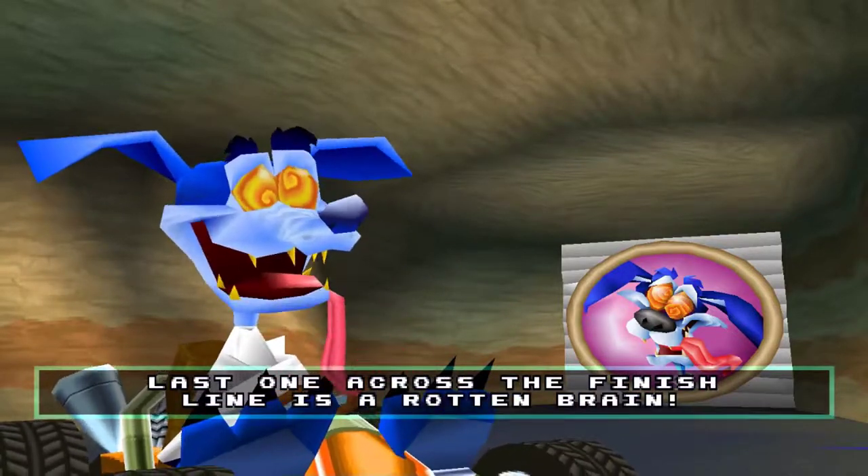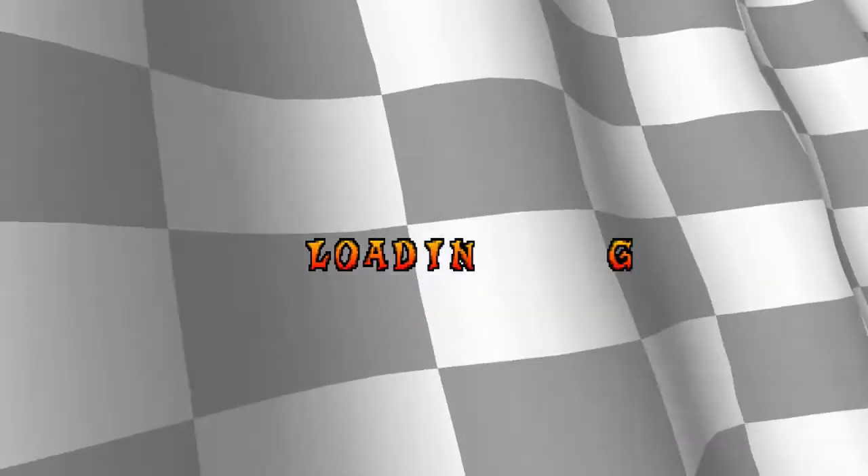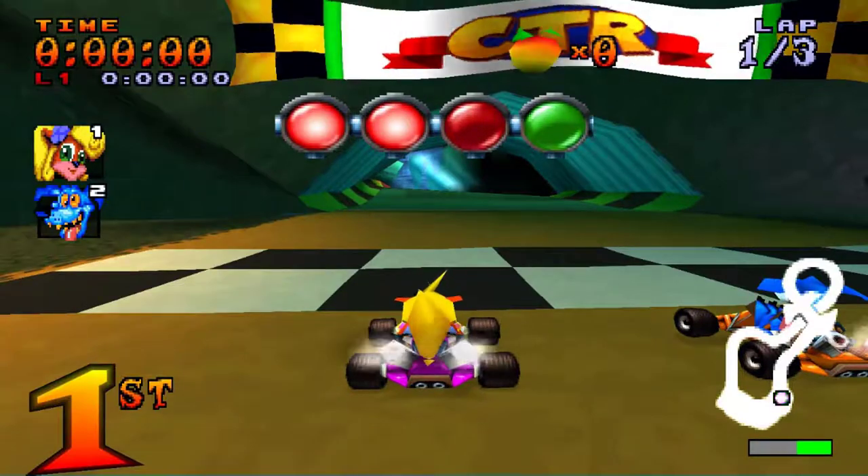And this is how Ripper Roo talks - he's using actual words. There's a solid wall, an invisible wall behind the blackness.